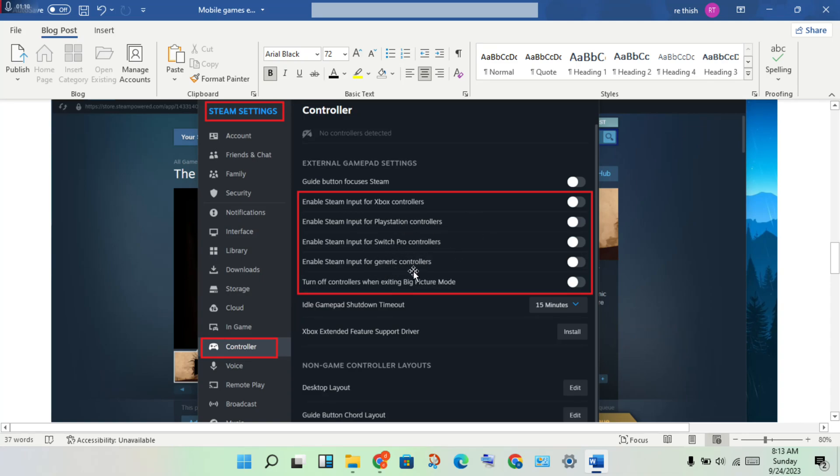Turn off the controllers option for existing Big Picture Mode, then click to confirm. For any other controllers, click to turn them on as needed.